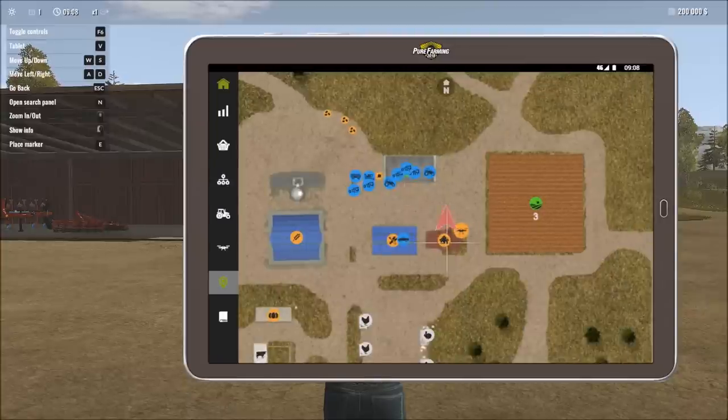Then we have the map itself. We're right in front of our house, which in this game has no sleeping or stamina regeneration — unlike Real Farm. The house is used to fast-forward through the nighttime if desired. The workshop nearby is where you do upgrades or routine maintenance on vehicles.